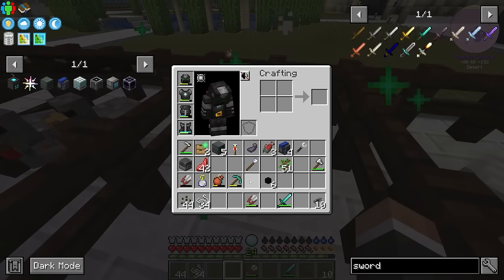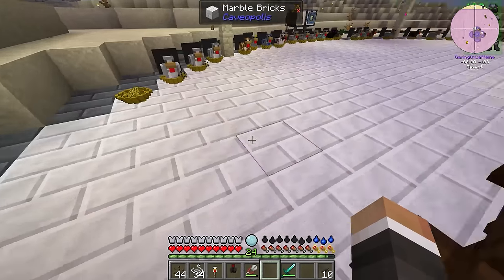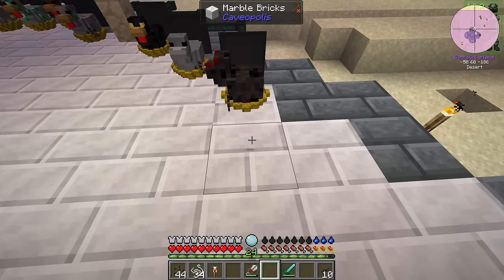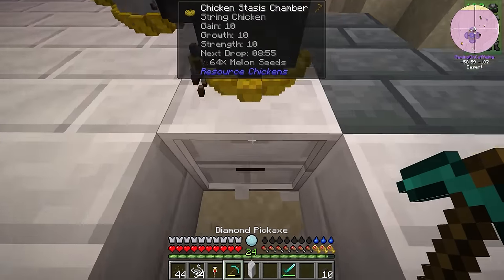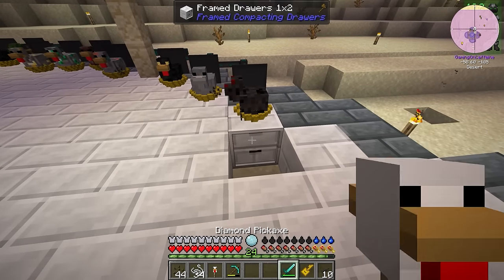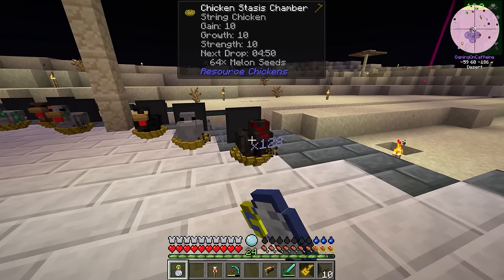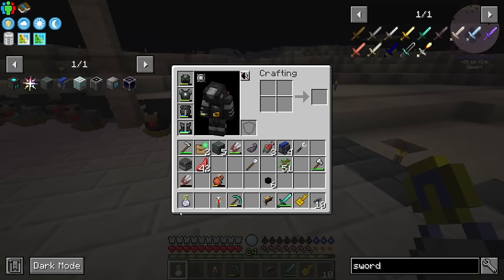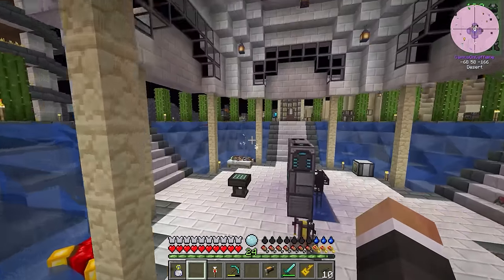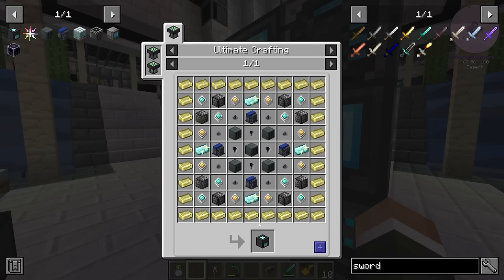Just like that we have a string chicken — fantastic. Let's place him down over here; he's already got a drawer beneath him. I'll rotate the drawer and configure it to store string and feathers. I'm going to give him a quick 128x bump with the time in a bottle, and hopefully that's going to get us a nice influx of string — ideally enough for us to go ahead and get this quantum compressor going.